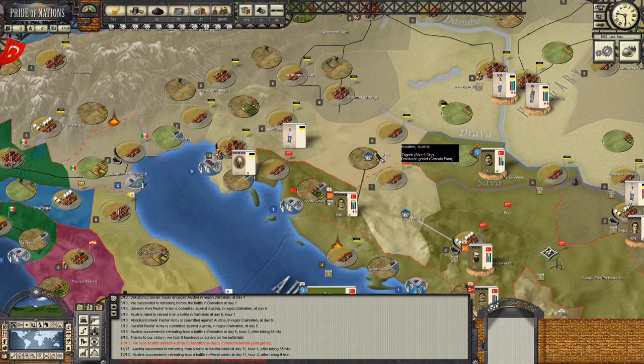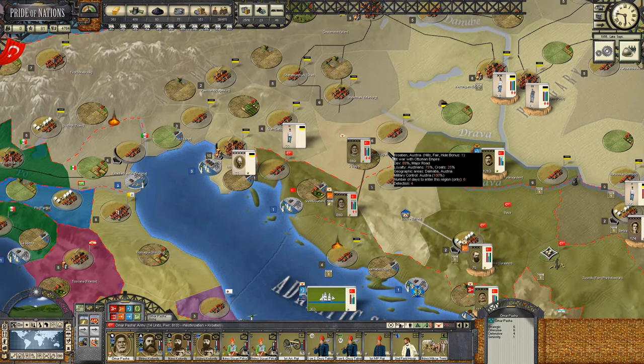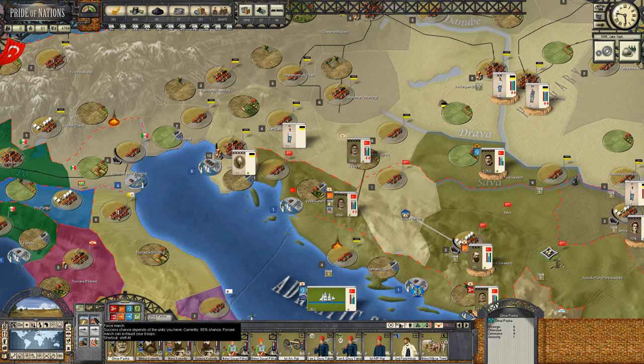It doesn't look like Vienna or central Hungary is fortified, so this could be terribly exciting if it comes off. One interesting development - we understand how to harness the possibility of steel rails. Again it's only a theoretical development, but it allows us to develop steel rail implementation, which increases transport efficiency by 55% in those regions where we have railroads.